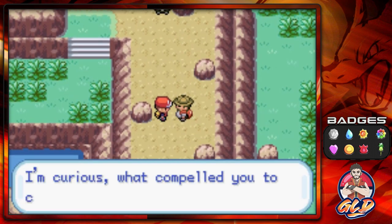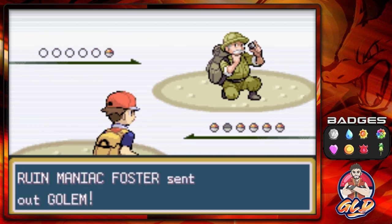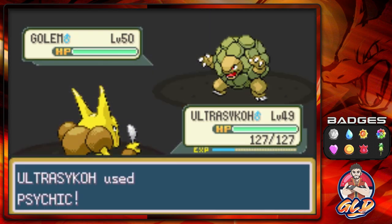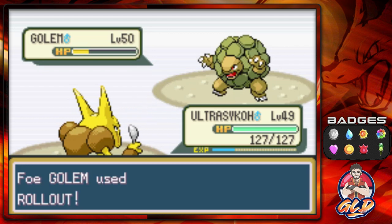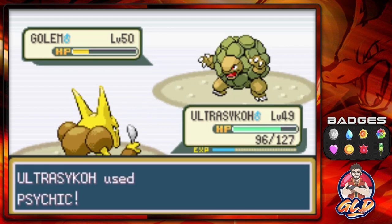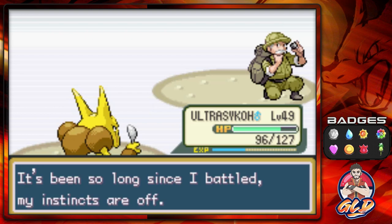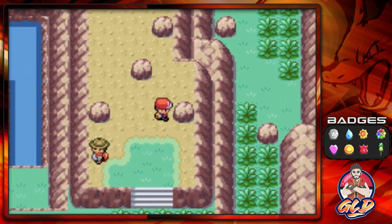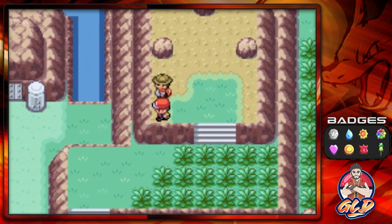Let's take on this next guy — he's asking what compelled me to come over here. Well, there's something going on around these parts and I kind of need to trade. Look at this — a person with a Golem, about darn time. Psychic attack for the win. He comes out with Rollout — gotta love its increased power every single turn. Golem defeated. Ruined Maniac Foster says his instincts are off. I have a feeling there's something hidden touching these rocks, but nope, nothing.